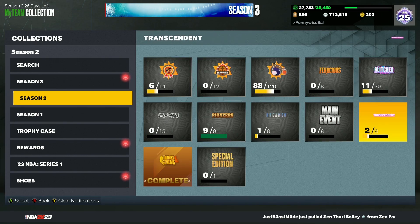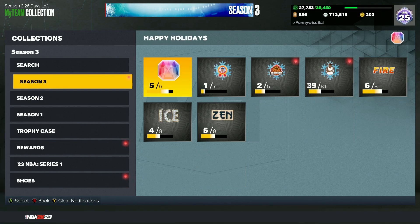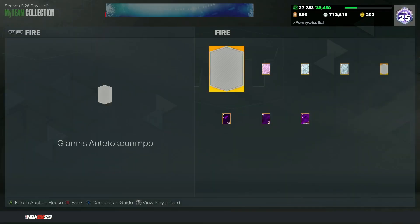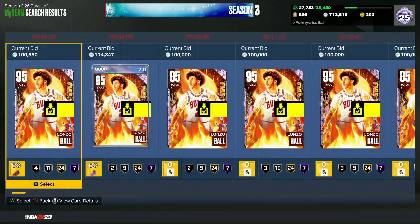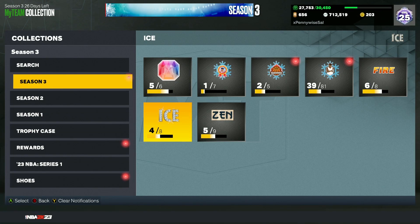If you want to sell cards, I wouldn't do it right now. Wait until Sunday or Monday when the market rises back up a bit before the super packs on Tuesday. For buying, right now is a great time. Lonzo Ball has dropped a lot, and cards like LaMelo, T-Mac — these are great buys while the market is still crashing.